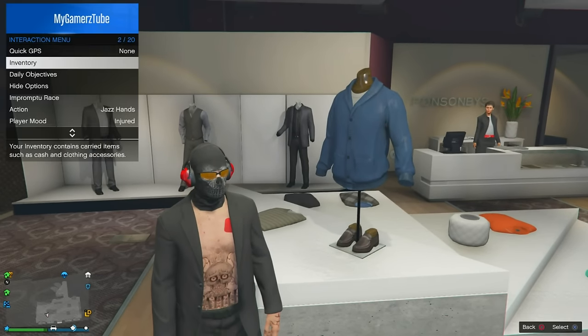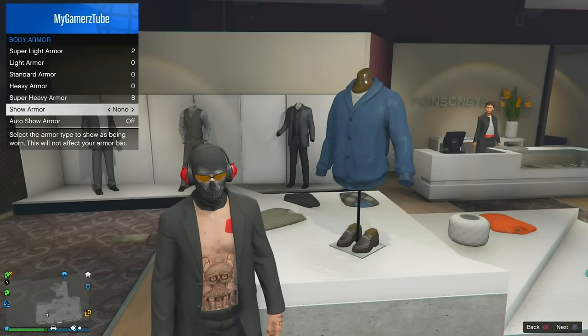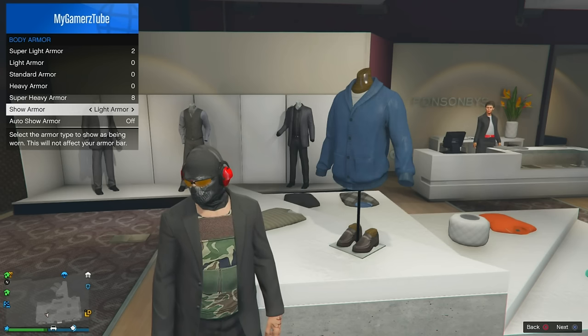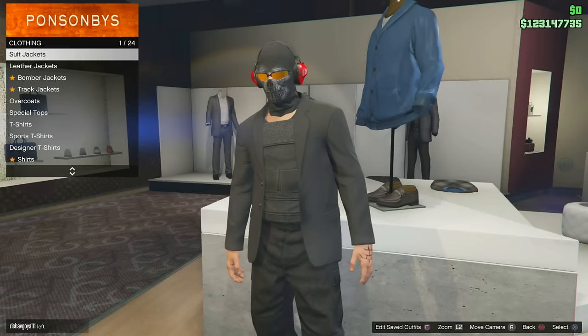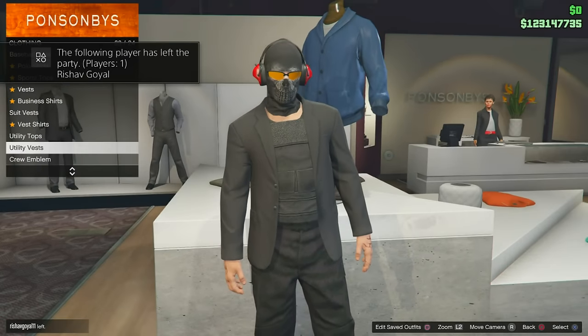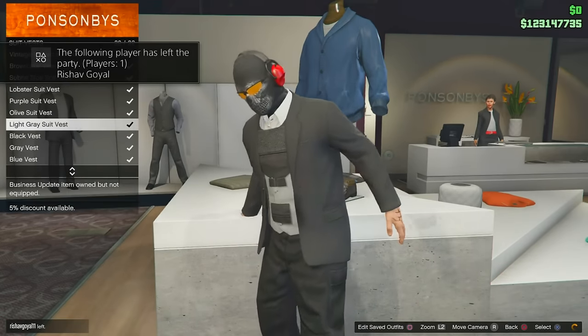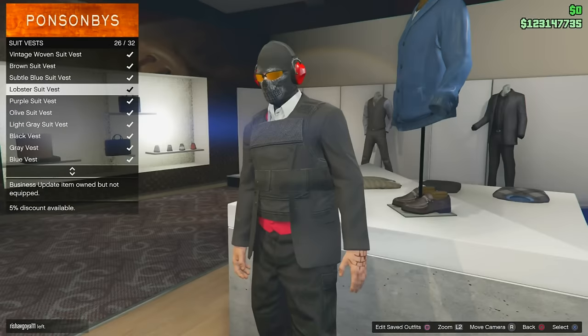Now go to Inventory, then Body Armor, and choose any armor that you want. I'm going to go for the black one. Then go to Vest and select the Suit Vest. When you're switching, you'll see this button appear on your character's abdomen, as you can see.